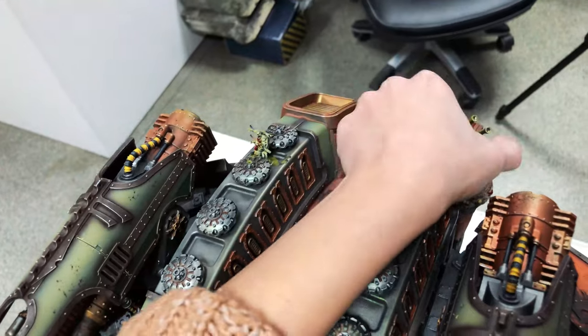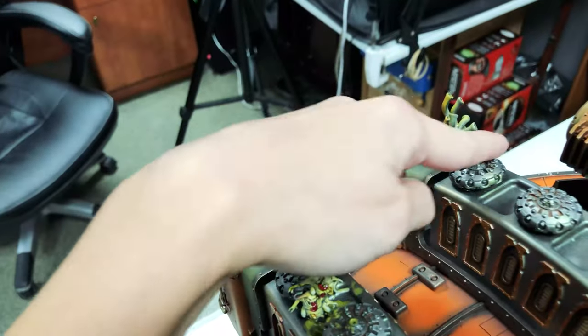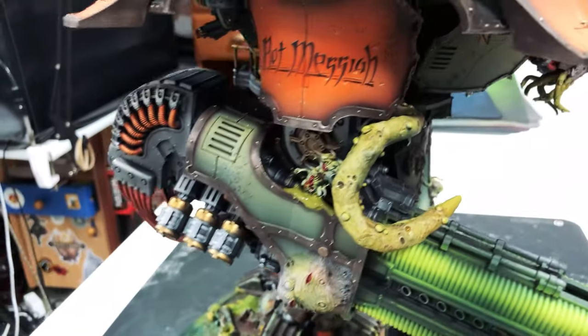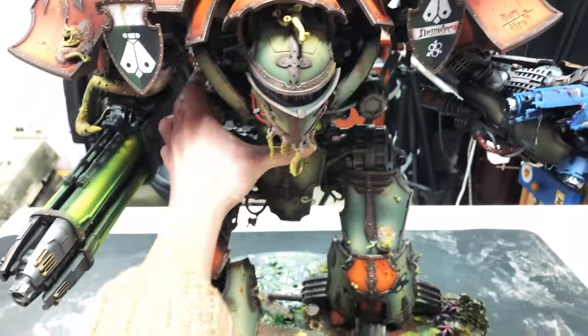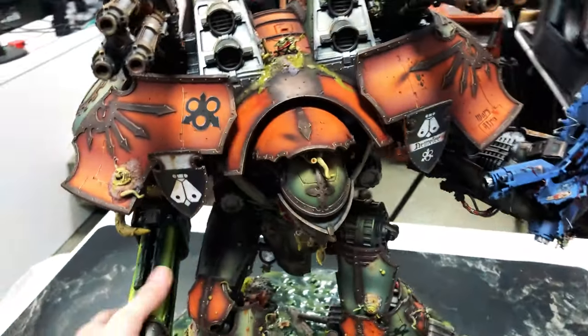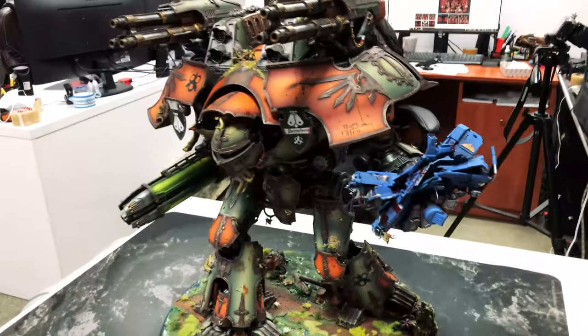This part of the mini is also magnetized. As you can see, every here and there there are pieces of Nurgle — it's Nurgle all around. And it's also magnetized from the very torso, so you guys can hold it and dance with it. It's a cool dancing partner — I tried it.